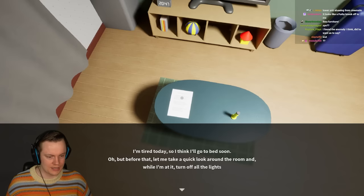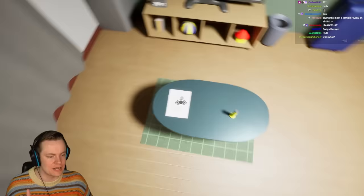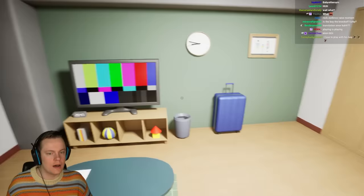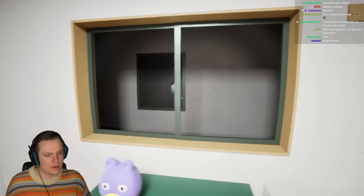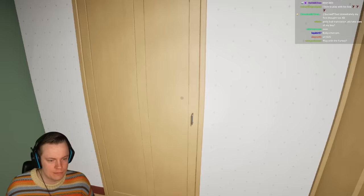But before that, let me take a quick look around the room. And while I'm at it, turn off the lights. So we have to check for... this is going to be our reference point right now. We've got a TV on a test screen, a ball, some blocks, some books, this weird copyright-free Furby. We've got the best view of all time - I'm literally just looking at a wall.